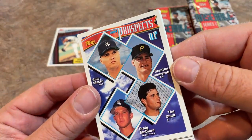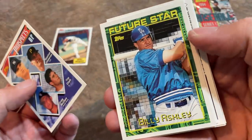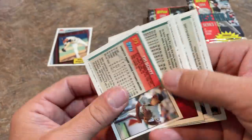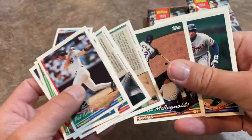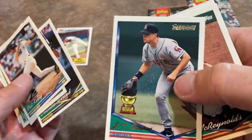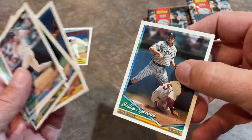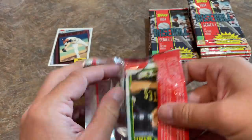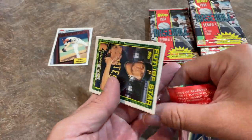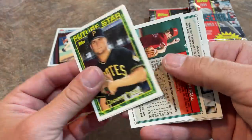Got another prospect card — most of these guys basically failed in terms of being stars. Billy Ashley was a slugger in the minors who put up huge home run numbers, and a lot of people thought he was going to be a big-time star, but it never really worked out for him. We've got Orlando Merced, J.T. Snow — used to love him as a kid — and Doc Gooden. Man, Doc Gooden maybe could have been one of the all-time greats. He really struggled with substance abuse and addiction. If he would have just been able to stay clean, maybe he could have been a Hall of Famer. You saw what he could do with the Yankees back in 96 — threw a no-hitter.